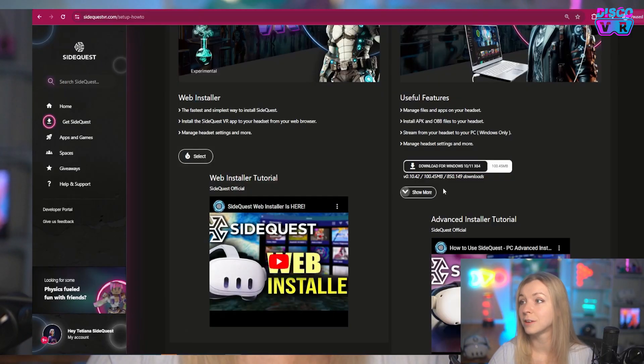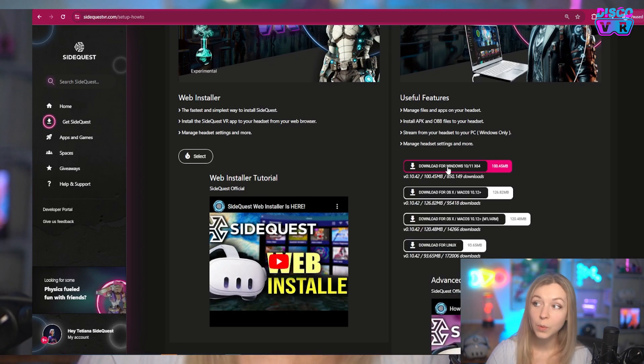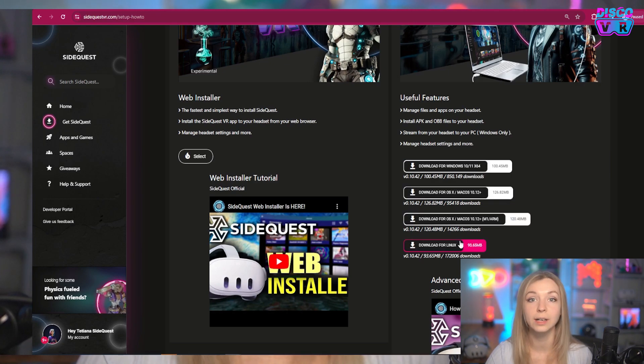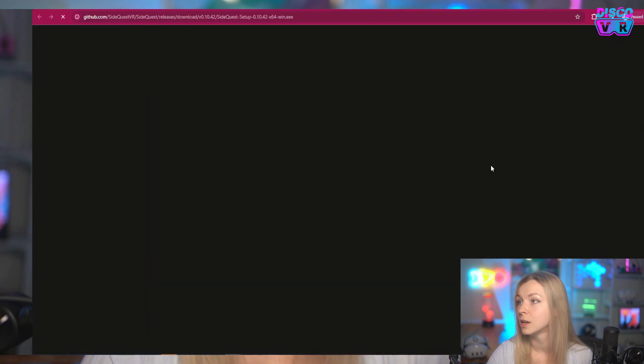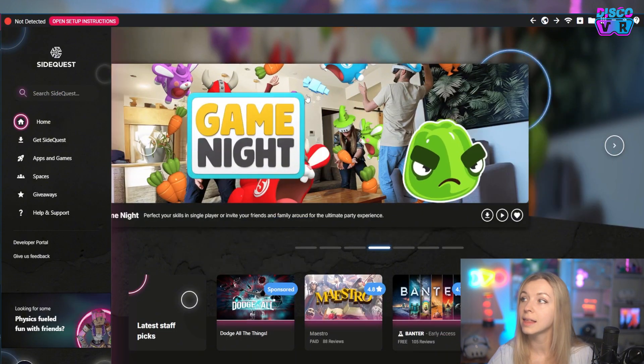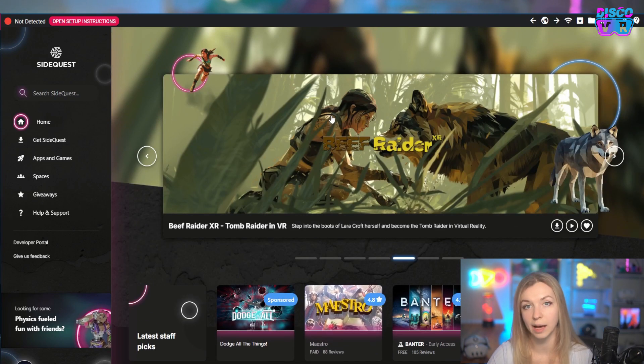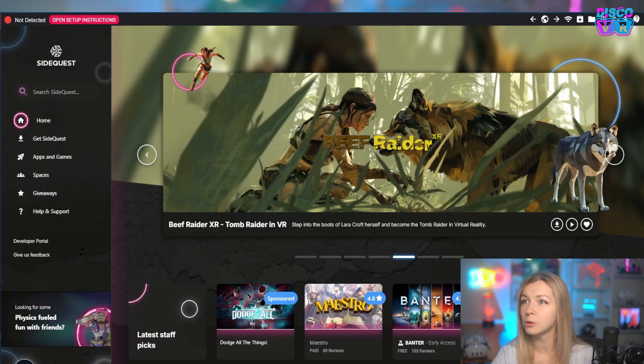First, you're going to need to download the file onto your computer. This works for Windows, Mac, and even Linux. Simply start the installation, go through the steps, and once your app is installed and you start it, you will see a window that looks something like this. This is essentially the same as the web browser window, but it is an app. This app will allow you to sideload different programs directly onto your headset without the need to go through the Meta store.